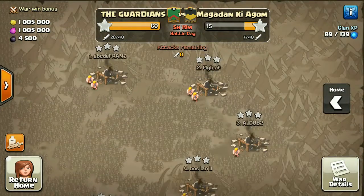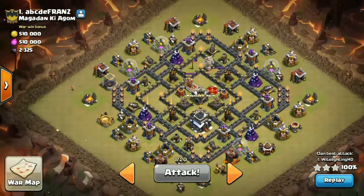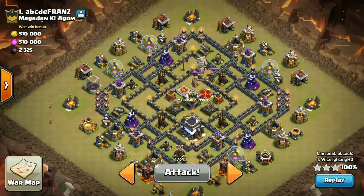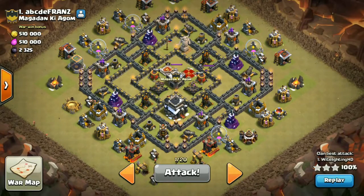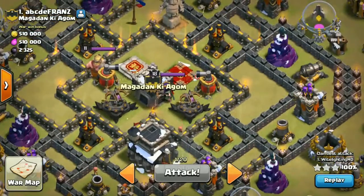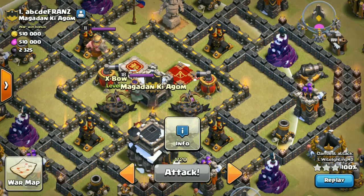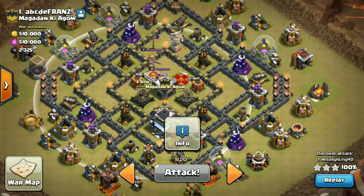First of all, what I'm going to show you is this base. This is a weird kind of compact base — so many compartments for nothing. The weak point of this base is both of the Expos in the core, so if you go through the death compartment the Expo is down, and that is the main focus on this base.